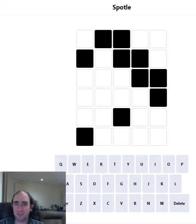Hello again. Welcome to today's attempt at the Spottle Puzzle. This is Wordle, but with obstructions that make it a lot harder. And that's what those black cells are — we don't get any information about the letters that we put there.